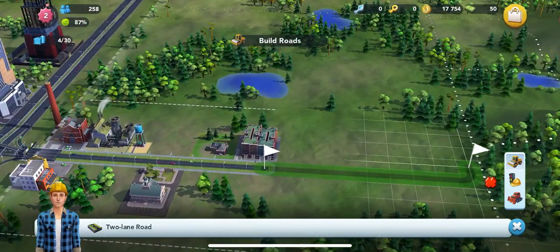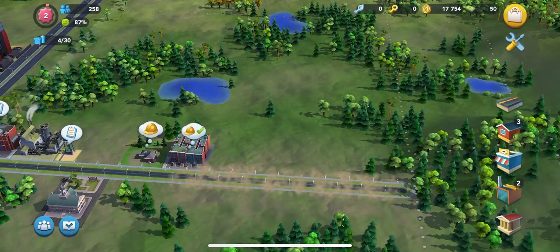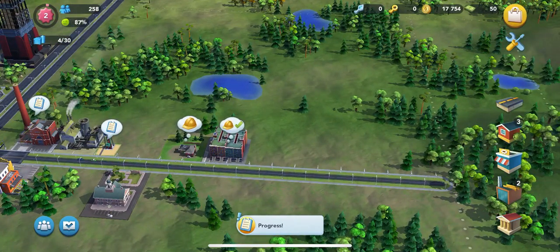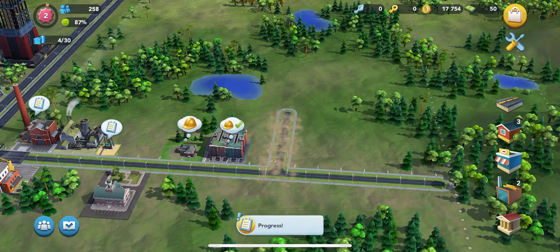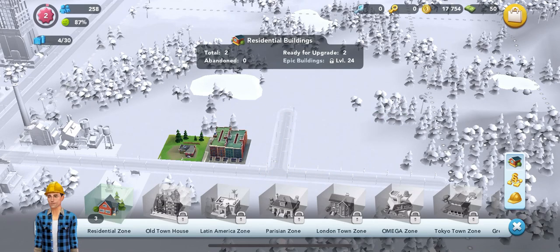I'm going to go ahead and extend this road — that's actually one of the tasks we just got. You can see there it says 'progress,' meaning that we are progressing. I didn't really arrange anything in the tutorial, so now we're just getting to setting up a little bit of the infrastructure.